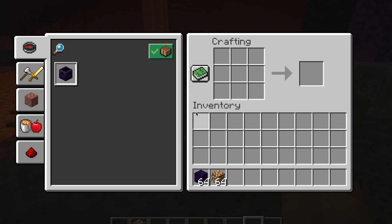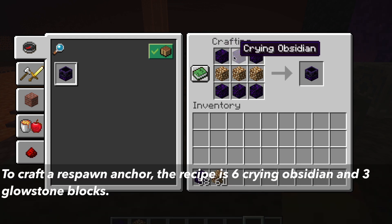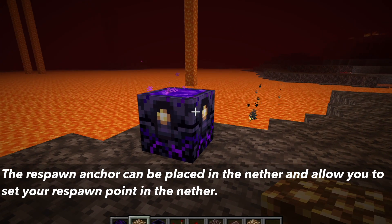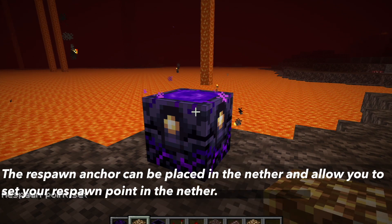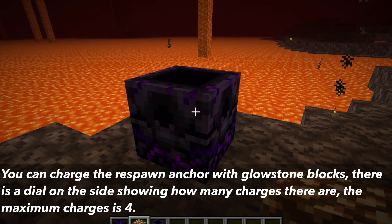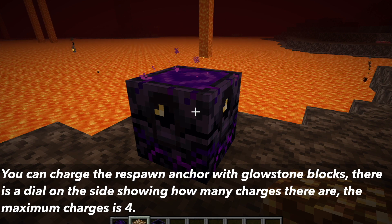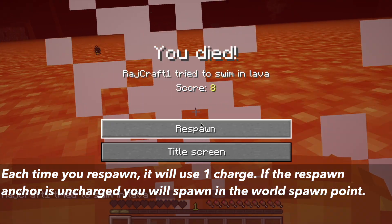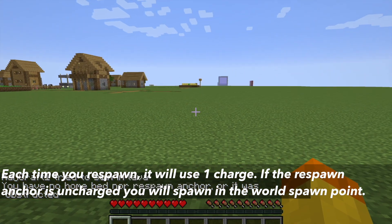Now let's talk about what you can actually do with Crying Obsidian. It cannot be used as a frame for Nether portals. Crying Obsidian is part of the crafting recipe for the Respawn Anchor — the recipe is six pieces of Crying Obsidian and three blocks of Glowstone. The Respawn Anchor can be placed in the Nether, and it allows you to set your respawn point there. You have to charge it with Glowstone blocks; the dial on the side indicates the charge, with a maximum of four. Each time you respawn it uses one charge, and if the Respawn Anchor is uncharged, you will die and respawn at the world's spawn point.